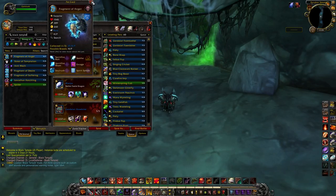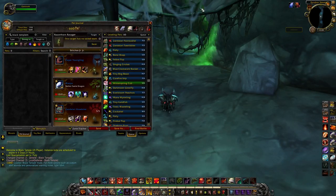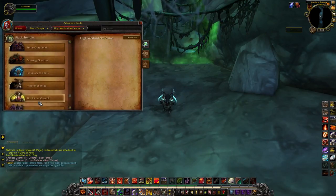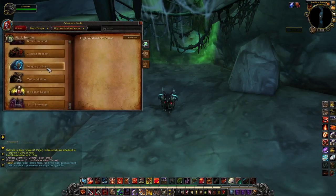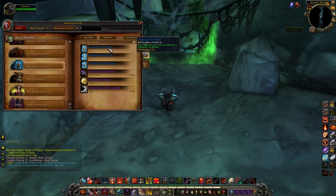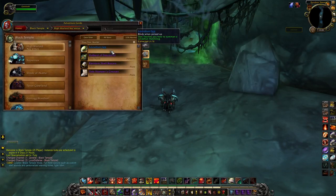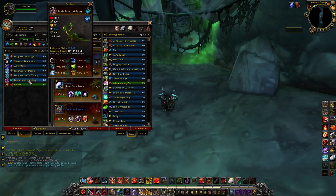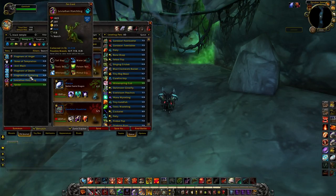He drops from the Reliquary of Souls in this raid, and drops three pets. The Fragment of Anger you could still probably sell on the auction house for a good chunk of gold. There's also the Leviathan Egg, which drops the Leviathan Hatchling. I would recommend picking up the Health Power breed. I have the Power Balance breed, but I haven't farmed for him a lot. He's not a pet I use a ton — just good to add to your collection.